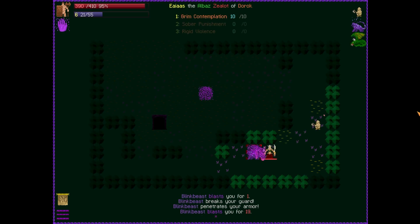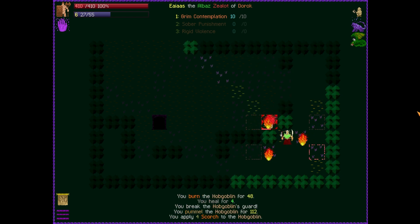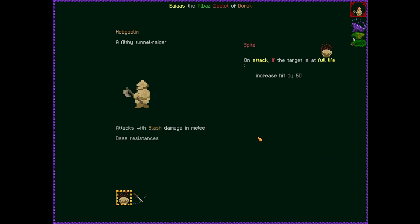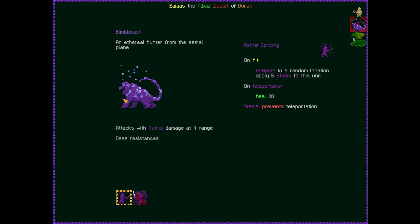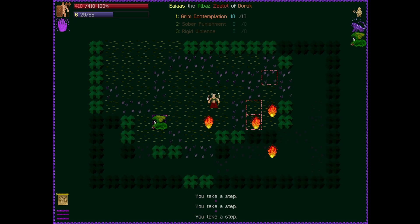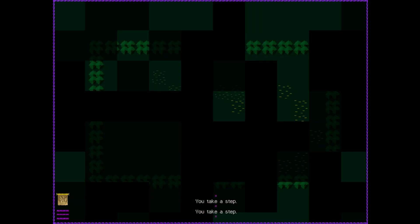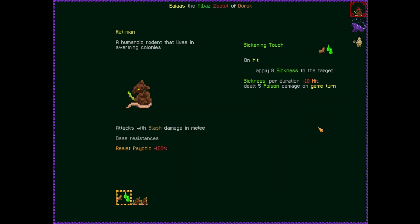Moving forward — these guys just kind of teleport to your location, so we're going to have dudes on top of us. We get the initial double hit. These little guys do just a little bit of slash damage. These are the guys doing astral damage — they can teleport to a random location and apply five stasis to this unit, so they're easy to kill when they do that. This is your first tower — the towers are like boss zones that have fancy loot drops at the end. The towers are optional, you can kind of skip them sometimes, but they're like the difficulty checks. When we finish this, the game's going to get quite a bit harder.